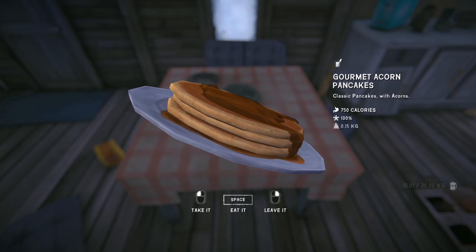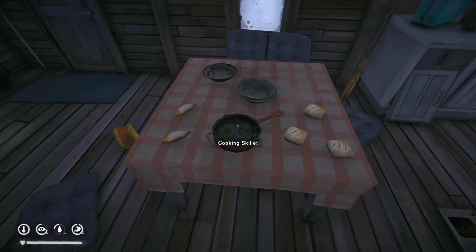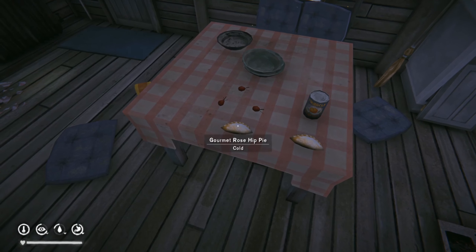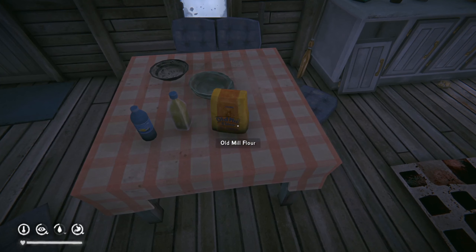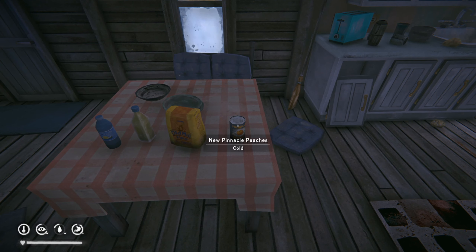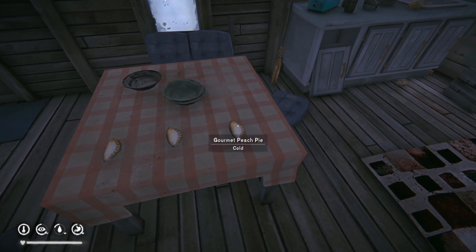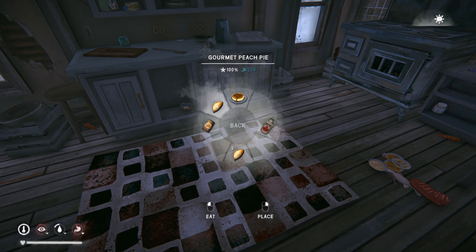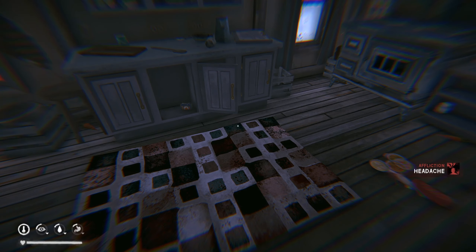At level three cooking you gain access to pie recipes, which use the skillet. There are two different categories of pie recipe. Firstly there are the sweet pies — rosehip pies and peach pies. They both require water, oil and flour, as well as either eight rose hips or one can of peaches. The rosehip pie recipe gives you three 225-calorie portions and the peach pie gives three 250-calorie portions. Both sweet pies provide an instant 15% boost to your fatigue meter, but they also give you a headache that lasts for one hour, which will blur your vision slightly.